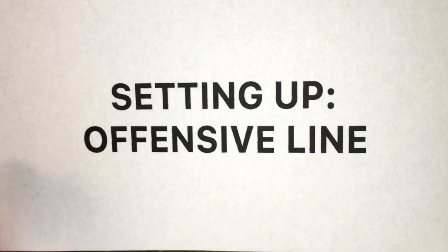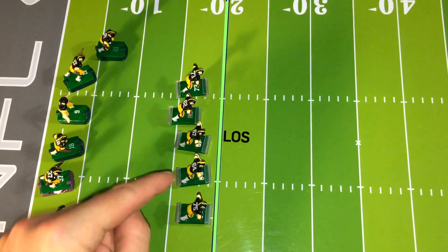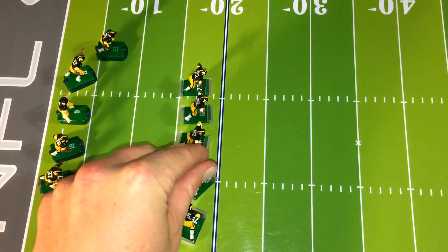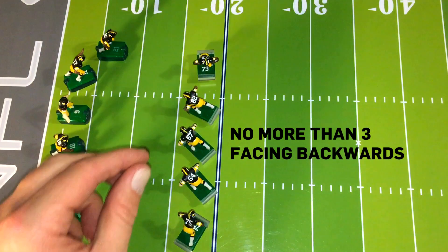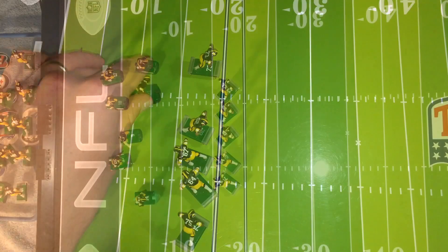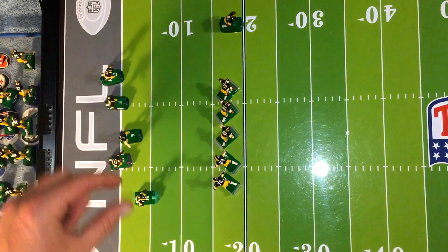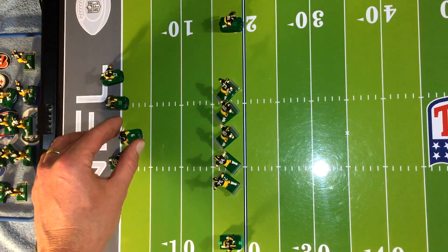Setting up for a basic play from the line of scrimmage — offensive line. You must always start with five of these blocker clear-base type players on the line of scrimmage or within one yard of the line of scrimmage, and that's to distinguish them as being ineligible receivers. You can face them at the start of the play in any direction if you want — you can even face them backwards, but you can have no more than three facing backwards. They must line up between the numbers and no one can line up between them. Since you must have seven players on the line of scrimmage at the beginning of an offensive play, in addition to the five ineligible receivers or blockers, you can have two eligible receivers on the line of scrimmage to fill the seven quota. The other four can be roamers.